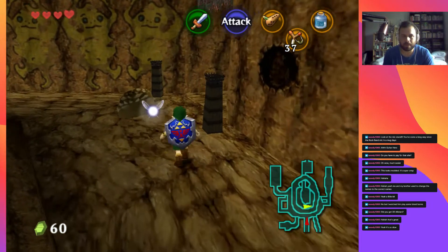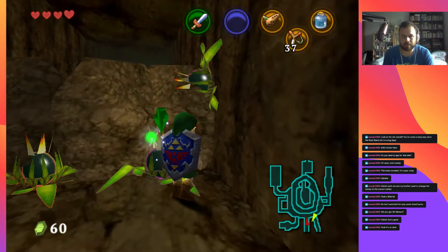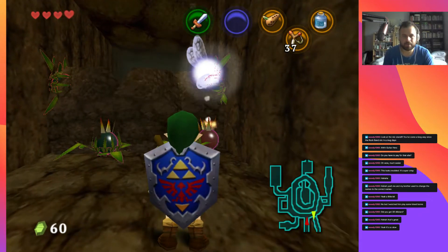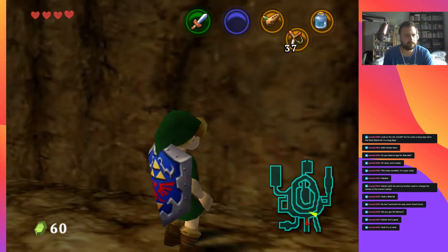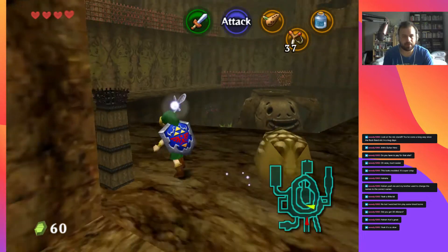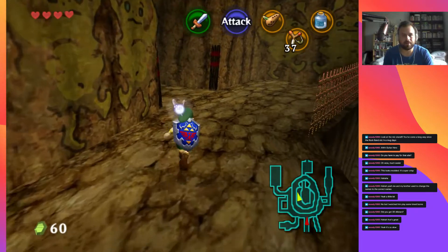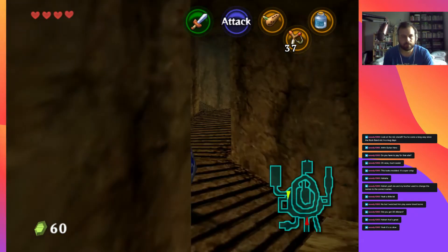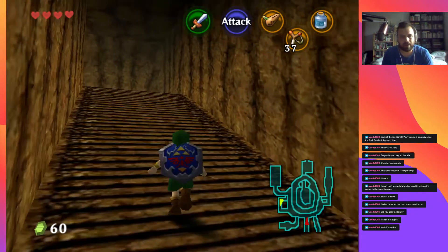Let's open up this shortcut — there's a shortcut between Goron City and the Lost Woods. There we go, happy days. And now we're going to go all the way back to the top where I was going to do the backflip, and then we're going to do Dodongo's Cavern.